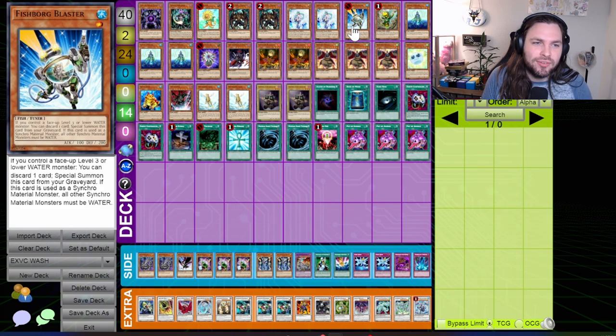Throw in Genex Undine to bin your Treeborn Frogs and the newly powerful Fishborg Blaster to create a powerful recursive synchro strategy that could get you tons of advantage. Fishborg Blaster really only existed in this format because of this format's ability to take advantage of the synchro mechanic, and its subsequent ban was in order to prevent the oncoming Quasar storm.